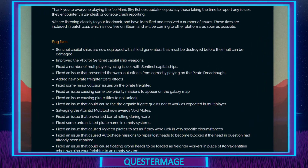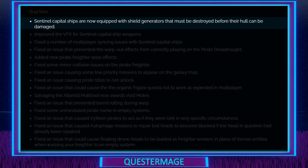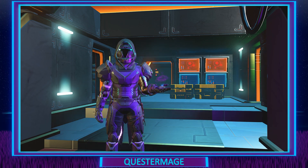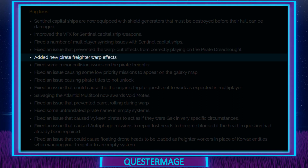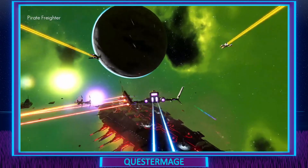Please bear with me, as there are two pages worth of patch notes, so let's get right into them. Firstly, Sentinel Capital ships are now equipped with shield generators that must be destroyed before their hull can be damaged. I'm assuming that's a good thing — I still haven't gone against any of these Sentinel Capital ships. If you have, please let me know in the comments. Next is improved visual effects for Sentinel Capital ship weapons — always good to have visual updates for the Switch. Fixed an issue that prevented the warp out effect from correctly playing on the Pirate Dreadnought. Added new Pirate Freighter warp effects, so it's good that they're fixing missing effects and adding new ones on top of that.